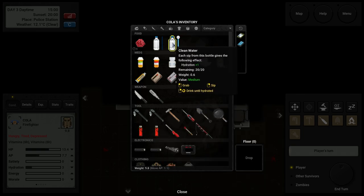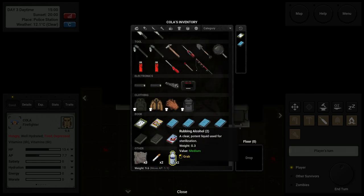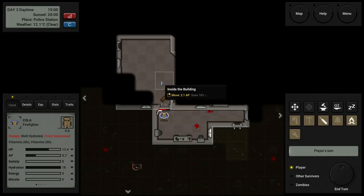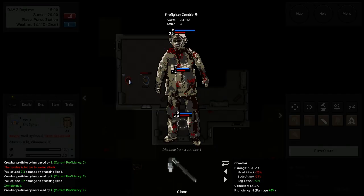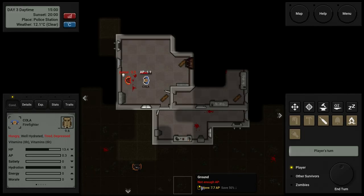Let's do some vitamins — that'll give me some energy. Antidepressants, potent medicine, ointment, antibiotics, sleeping pills — no. Lighter, lighter, lighter! Water — let's drink until full. I've got a lot of books and rubbing alcohol. I swear I had a granola bar. Let's go here, open this, go through — there's a zombie. Attack! Oh he's got me — no no no. My hoodie is almost worn out. Let's attack him!